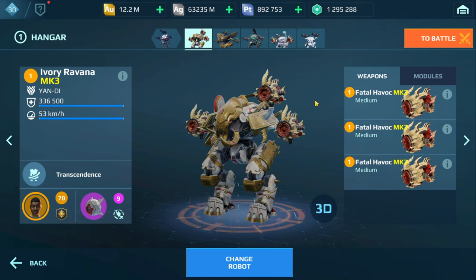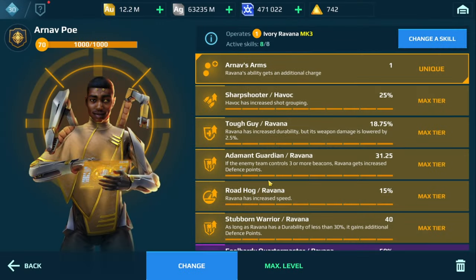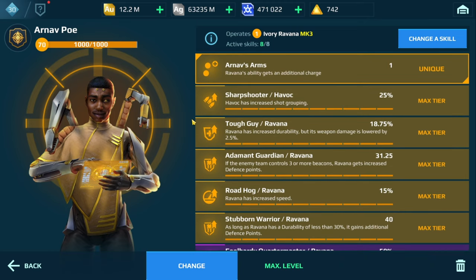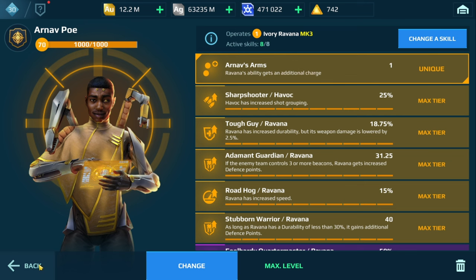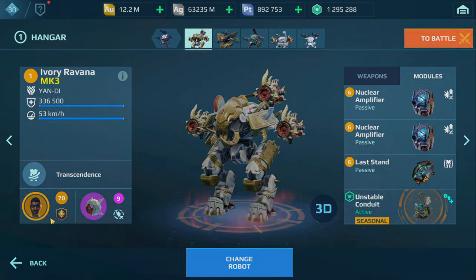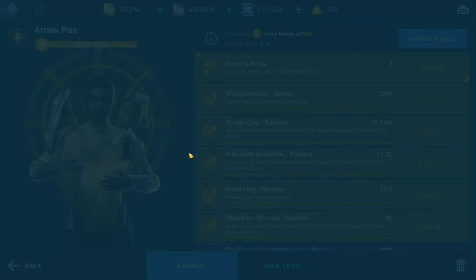We have the Ravanna here with the Havox — two nuclear amplifiers, last stand, and the White Art Drone, which you mentioned you have on your Ravanna. I also have the Sharpshooter for the Havox. I tend to use it because sometimes there's a player on the outer ranges of that 200-meter range for the Havox and I find it does help. If you prefer another skill like Master Gunsmith or Mechanic, those could also be options.